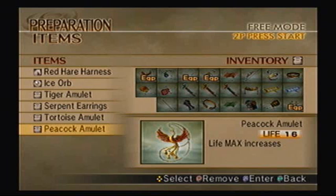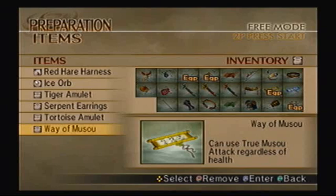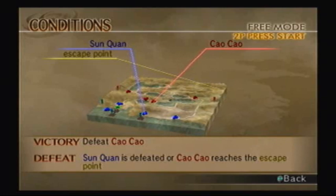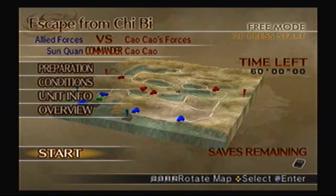I don't think the Peacock Amulet is necessary — it's only a two-star map. I'll bring in the Bodyguard, and of course you have to make sure Cao Cao does NOT escape, and you also have to make sure that Su Chuan does not get killed. And he's all the way to the very south. So let's get to it.